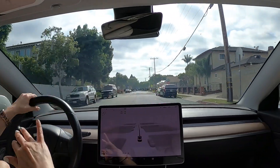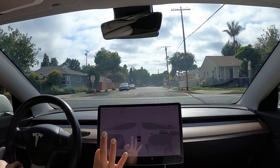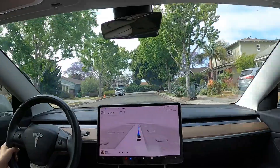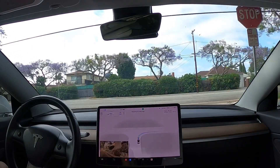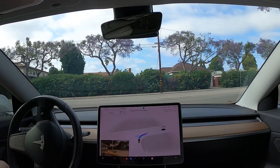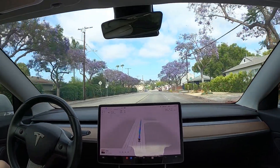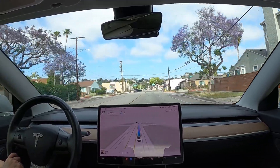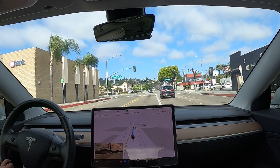Now let me go back and do another run with turning left then immediately turning right to see if the path planning fix is consistent. Second round of the same route — let's see how Beta performs.